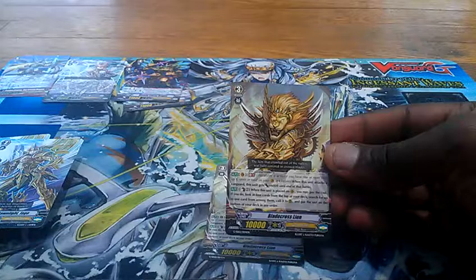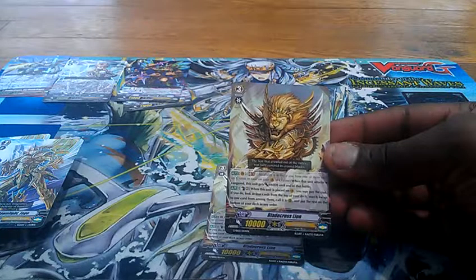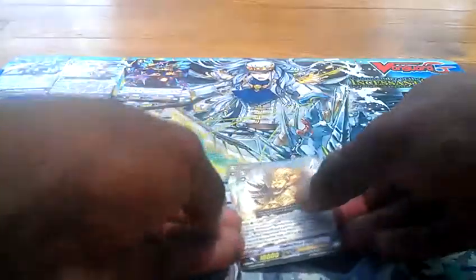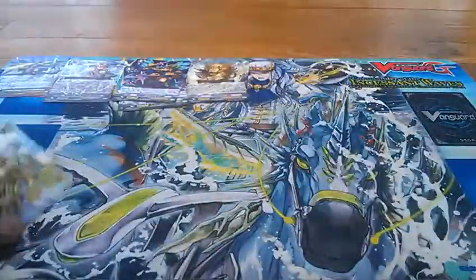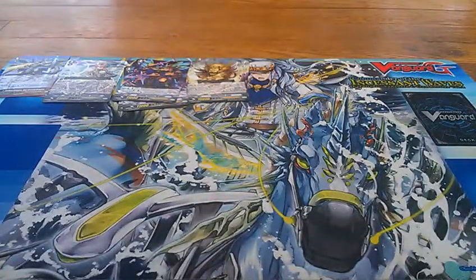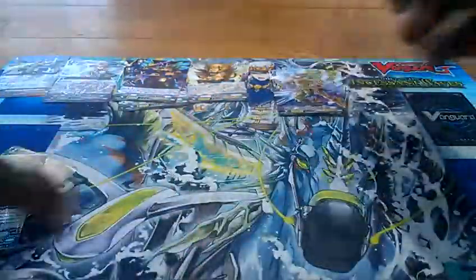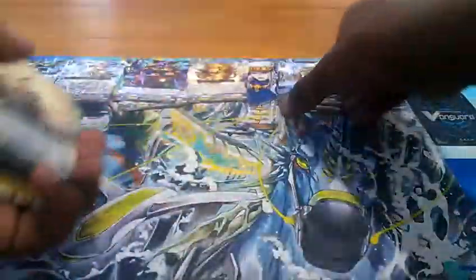And then we have three of Blade Cross Line. Generation Break 1: when this unit attacks a Vanguard, this unit gets an extra 6,000 to the end of the battle. And then the main skill you would use — Counterblast 2: when the unit is placed on Vanguard, you may pay the cost. If you do, look at four cards from the top of your deck, search up for one card from among them, call it to rearguard, put the rest in the bottom of your deck in any order. Pretty nice.